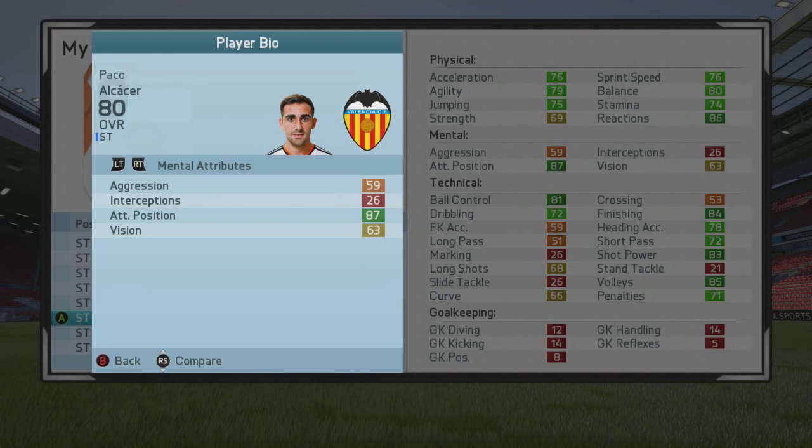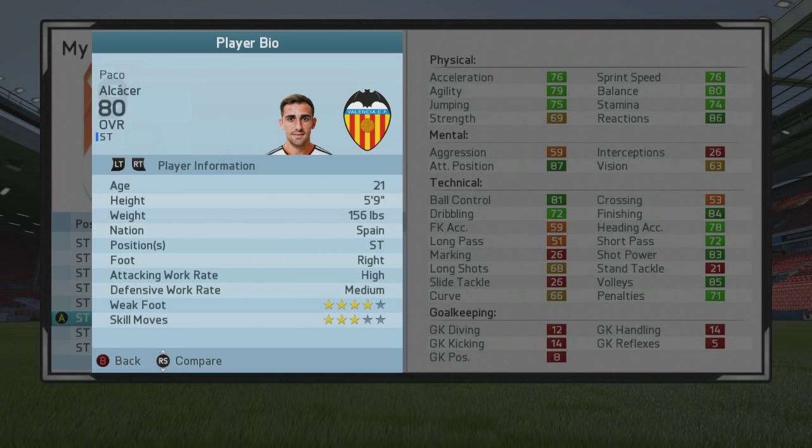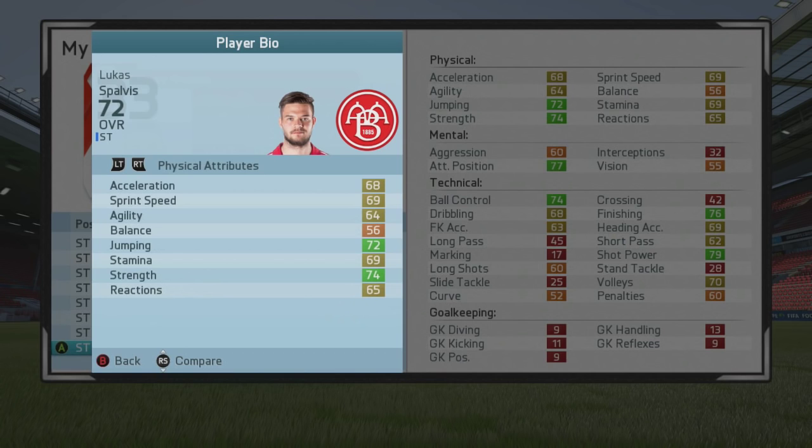Next up is Paco Alcacer of Valencia, who will probably give Martial a good run for his money — 88 potential on this guy and 80 overall at the start of the game. He already has 87 attacking positioning and 84 finishing, along with 86 reactions and 81 ball control, as well as 83 shot power and 85 volleys. Four-star weak foot, three-star skill moves, 21 years of age, playing for Valencia in La Liga. He has high attacking work rate, from Spain, can only play as a striker, but he is a very clinical striker.